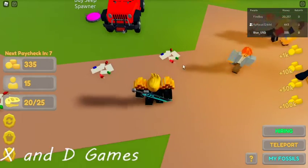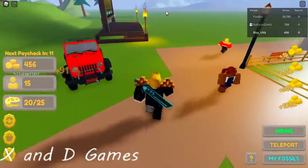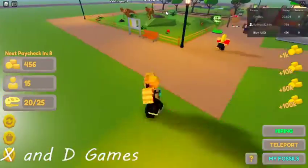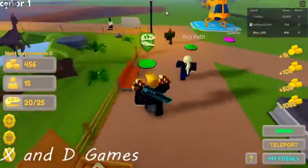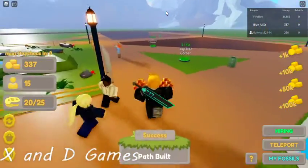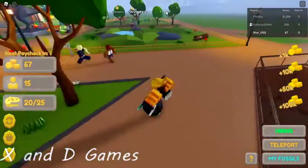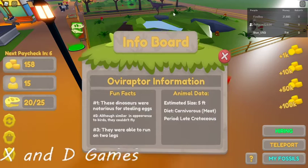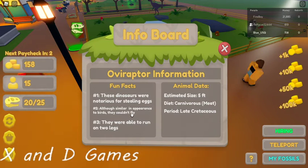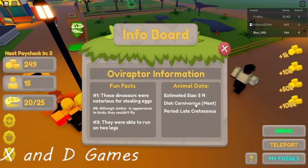Hey, now I need to hire park services. These people are nasty! Get everybody happy — that's what we're gonna do, keep these folks happy. Oh, it's got information! Let's read this board. Fun facts: these dinosaurs were notorious for stealing eggs. Although similar in appearance to birds, they couldn't fly. They were able to run on two legs, they were five feet tall, they ate meat, and they were in the late Cretaceous period — fun facts!